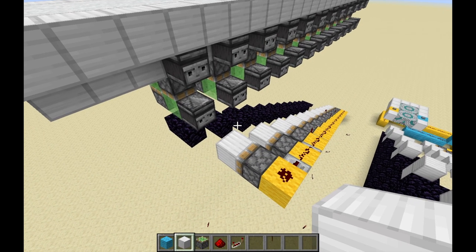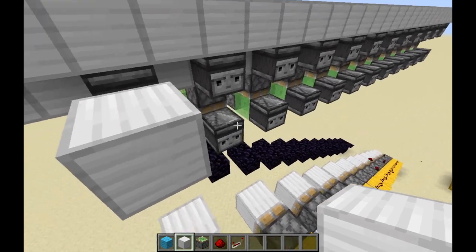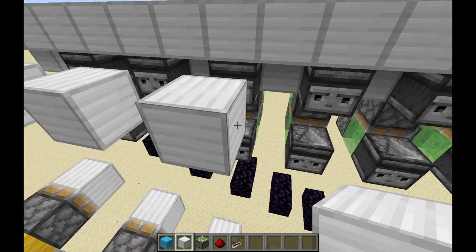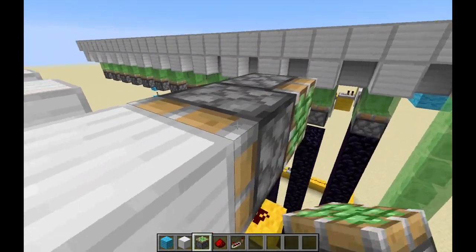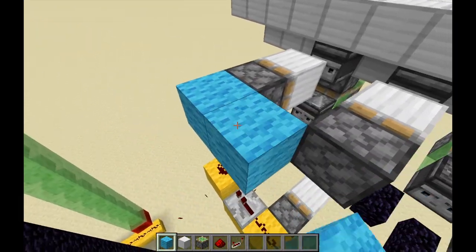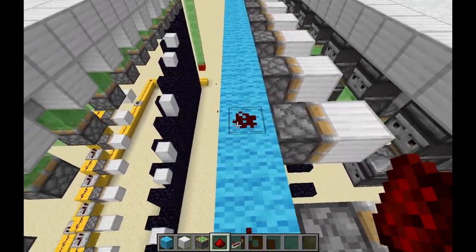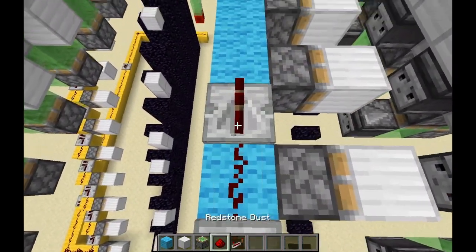Now we want to do the same circuit for the observers at the top. We do this by placing a block two spaces in front of each observer — don't place the block right in front of it or this entire thing will break. Do it in front of every single observer, just like this. Now place a sticky piston behind every block. When you've done this, place a row of blocks behind the pistons, place redstone dust on every block touching a piston, and on the other blocks place a repeater.